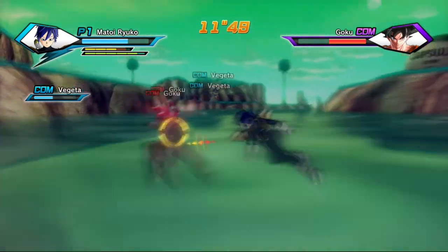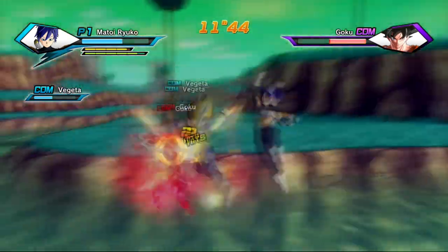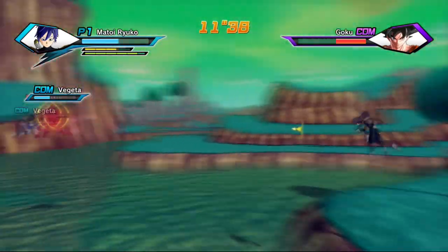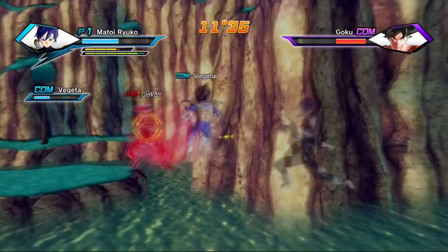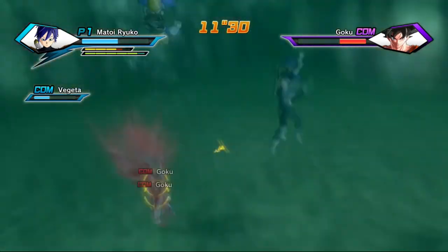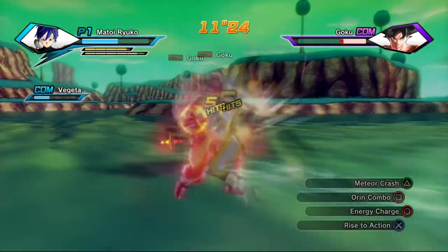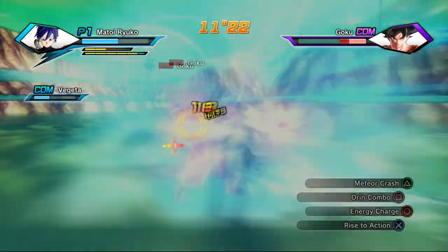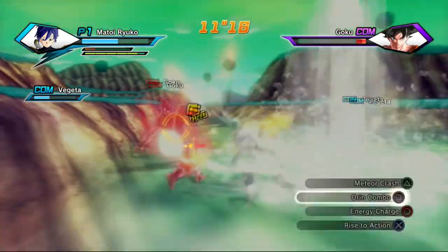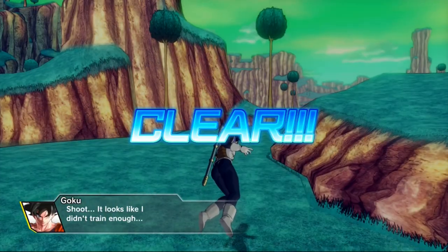I'm a little bit worried — Vegeta has taken a lot of damage and Goku is nearing the end of his health bar. I'm still cautious he might do something crazy. That worked out really well in my favor — now I'm going to land the finishing combo. Please kill him. Thank you. What rank did I get?